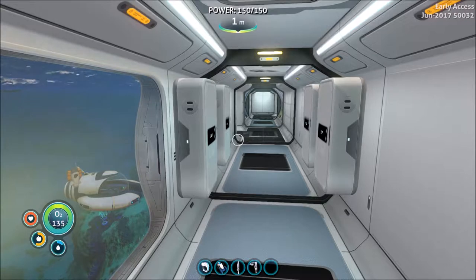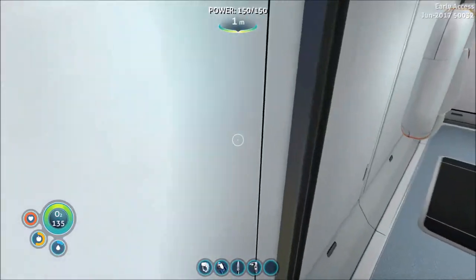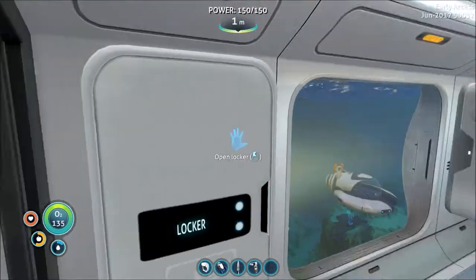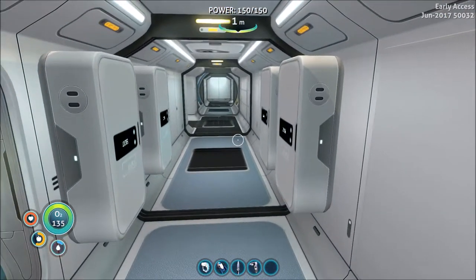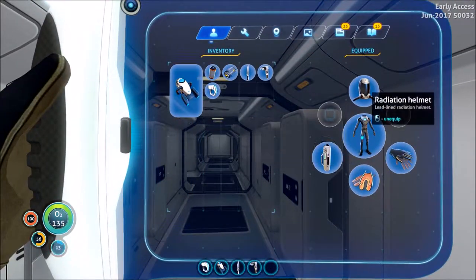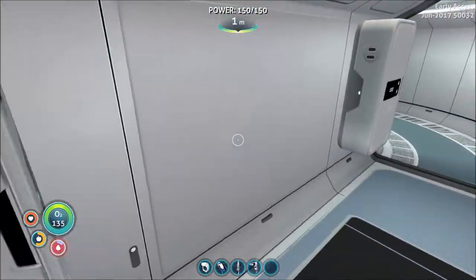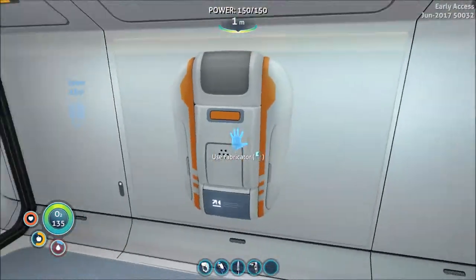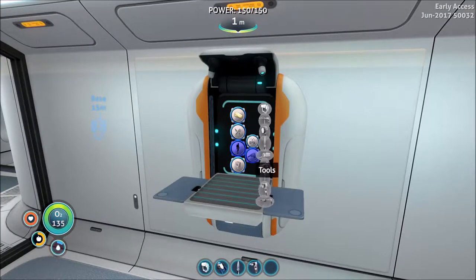As you can see with my oxygen, I now have 135 because I crafted an advanced heavy capacity oxygen tank. I've got a rebreather here but I'm not really using it. That's because I now have the radiation suit. So what we're going to be doing is working on getting a repair tool and a welder, if I have the ability to build them.